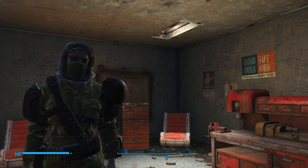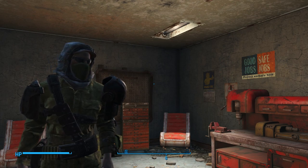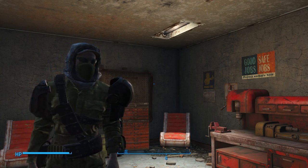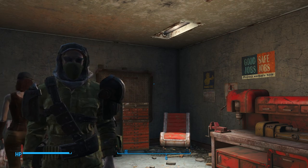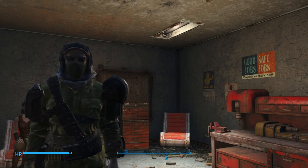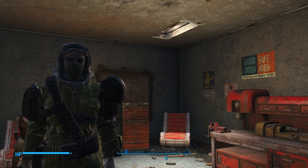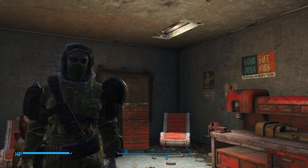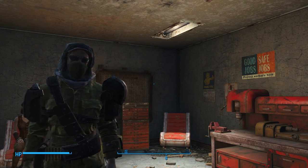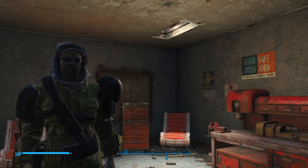Hey there, my fellow Fallout 4 players. Today I'm going to deconstruct the ultimate epic stealth build for you guys from levels 1 through 25. My character is currently 25th level in my walkthroughs. When I get to level 50, I'll probably do a part 2 to show you the perk selection for levels 26 through 50. But today's video will show you how to get well on your way to becoming the ultimate stealth assassin character in Fallout 4.